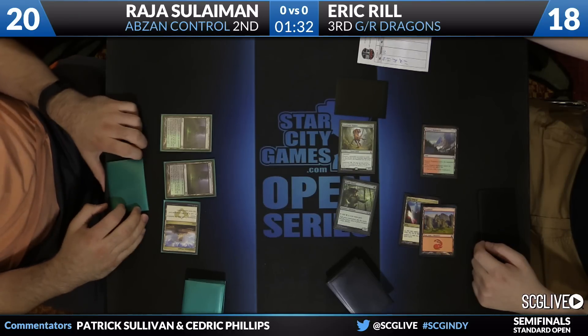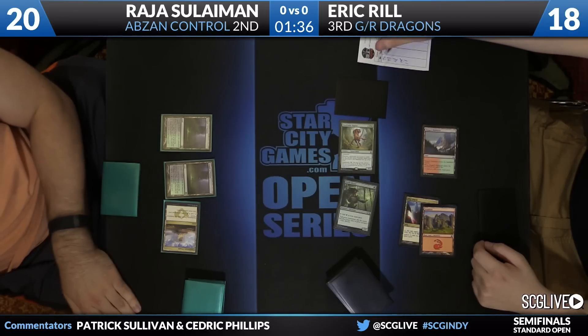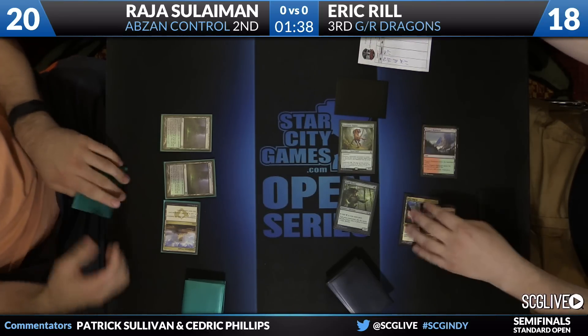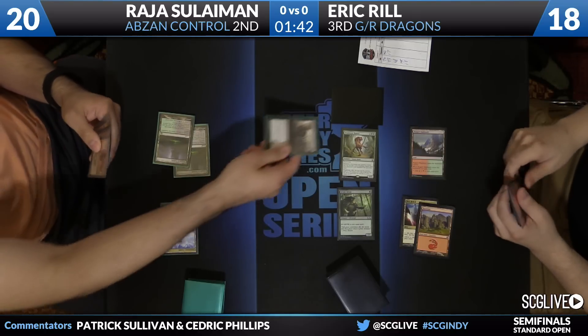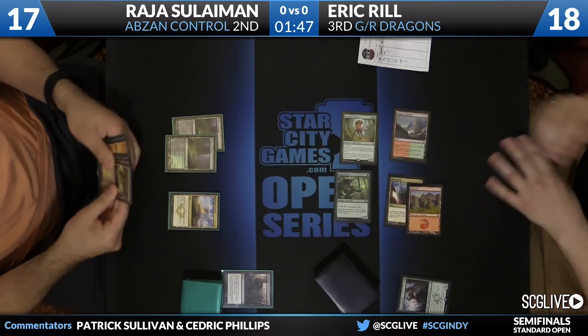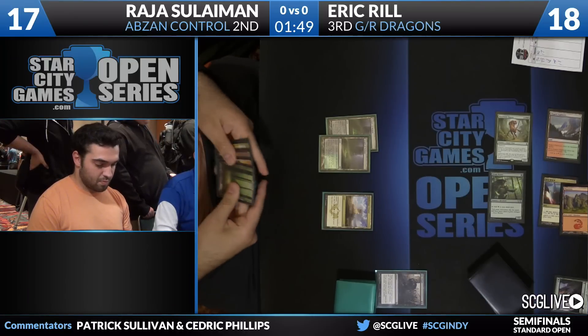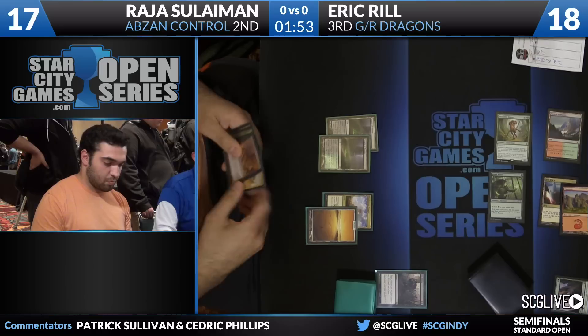Solomon does have a copy of Bio Blight in hand that he can cast. It might look a little curious for Eric to play the Morph pre-combat, but the logic there is if he goes into combat, attacks with just Deathmish Raptor and not with the Elvish Mystic, Rajah might take that opportunity to use a removal spell on the Elvish Mystic and eat up Eric's entire turn. That would be a disaster. So he kind of has to do it up front, even though it looks a little weird.